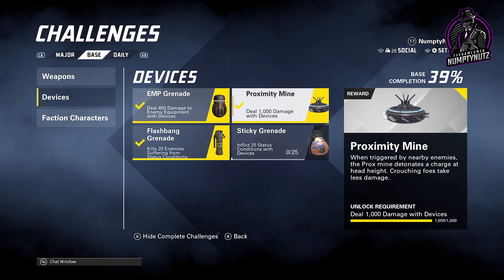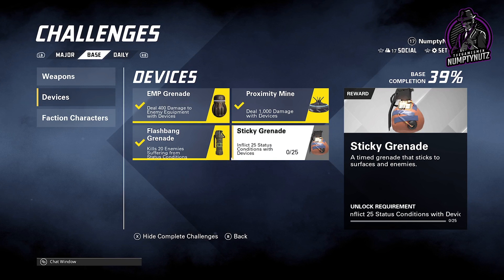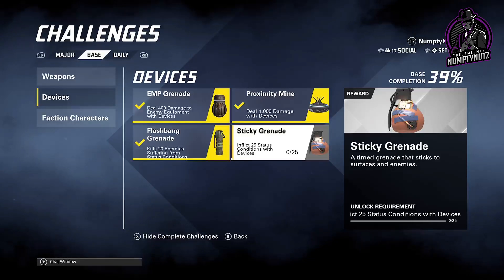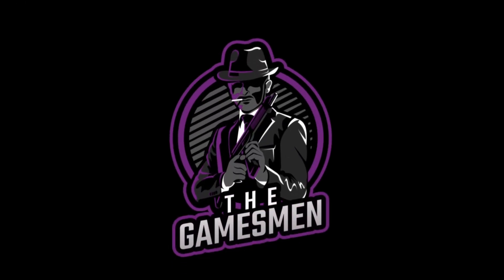That is the same with devices — as you can see I've unlocked all the MX and the sticker grenades. It says inflict 25 status conditions with devices, which I've never done — that's just not something I've really done yet. But if this guide has helped you out, please make sure you like and subscribe, and I'll catch you guys later.